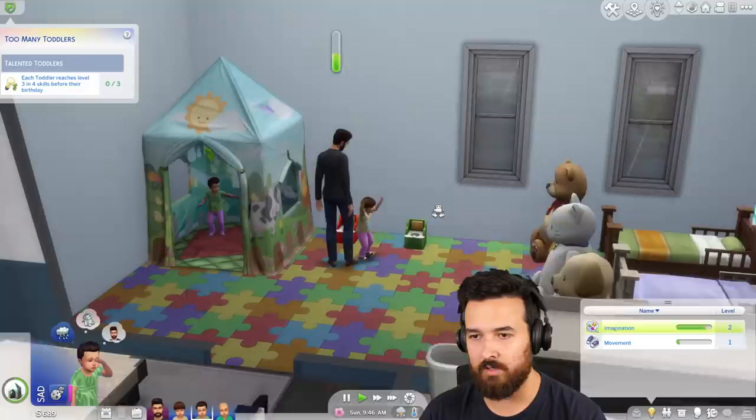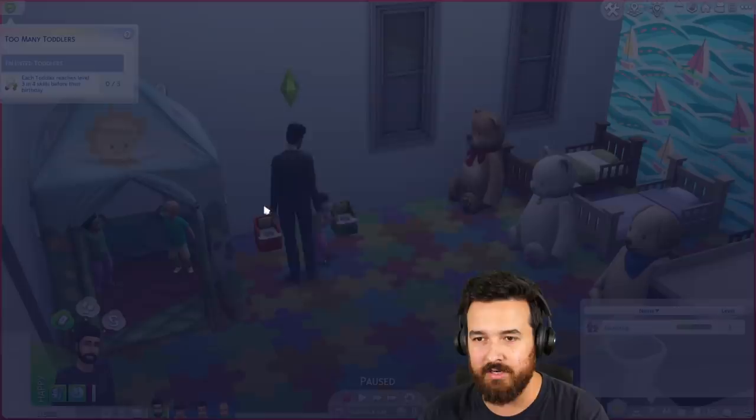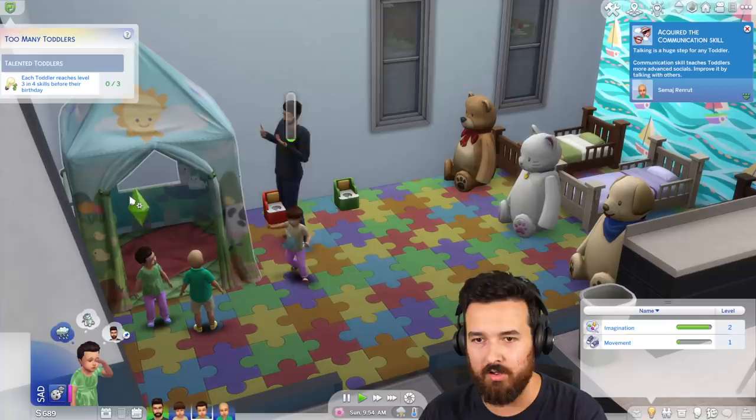You finished your first potty session. Level three — that's already one skill done. Bold is done. Let's tag team. Samaj, potty train Bold. And then you come over here — let's go make believe. I have to wait till they get out.